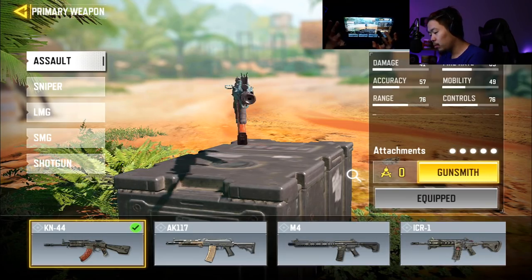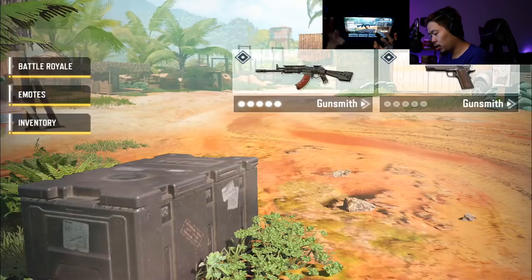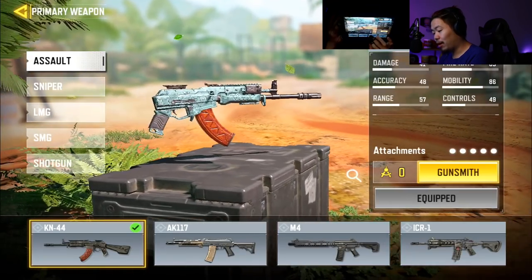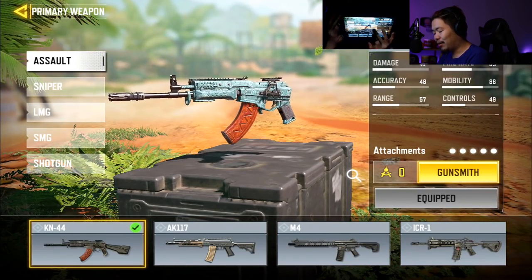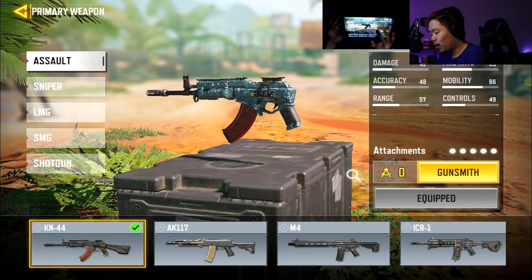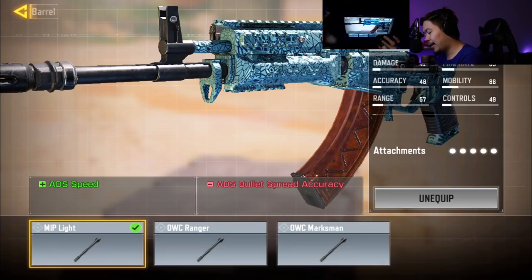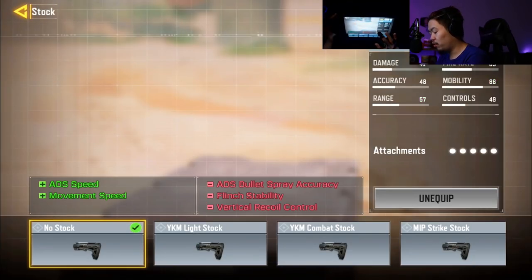Now let's check out our movement slash ADS build — it looks absolutely hilarious, almost like an SMG. Everything here is focused on ADS speed. No stock for movement speed and ADS, though we lose a bit of recoil control. We also have a laser sight here. You can always swap things out — for example, if you wanted to fix recoil control you could add an underbarrel, but you'd lose movement speed.